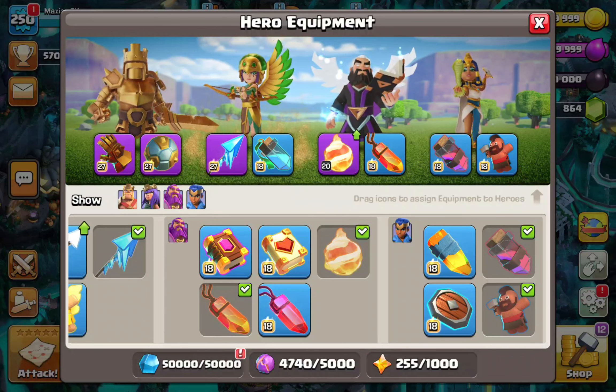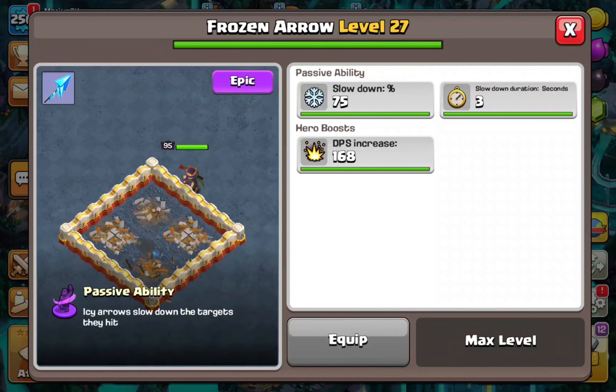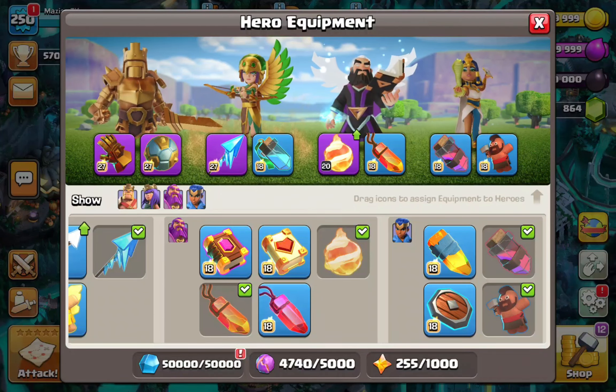Make sure you subscribe and stay tuned. Now, if you're using queen charge attacks, those attacks are going to take down the Frozen Arrow. The Frozen Arrow is an insane equipment because even for those who don't usually queen charge often, you get more freedom with it when diving into a single inferno or scatter shot — the queen can keep surviving even if you drop the rage a bit late.